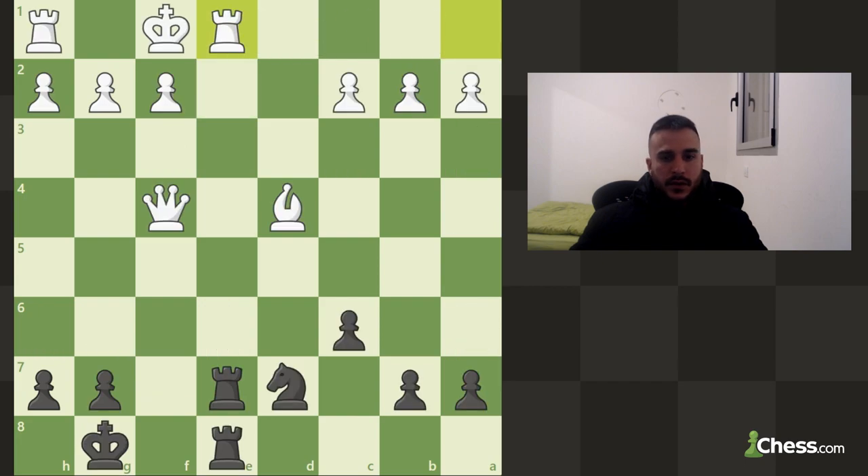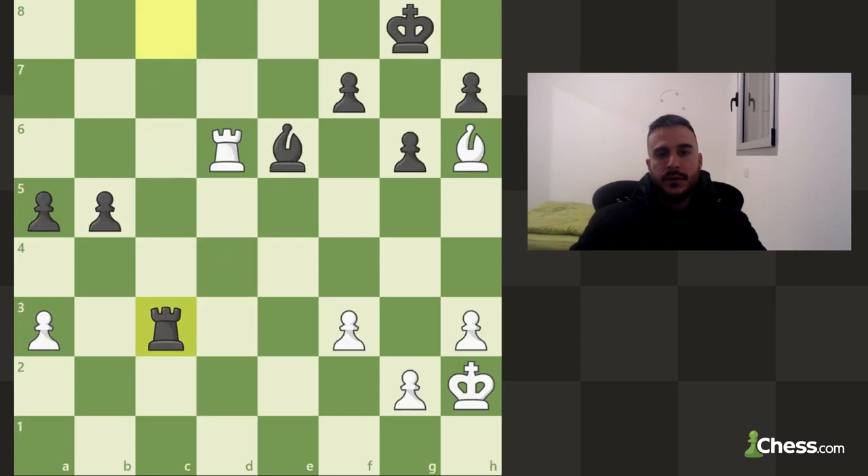Now a similar idea — this rook is basically only defended by the king. Once you defend it twice with your double rooks, you are going to take with a checkmate. The king cannot escape from this file because your rooks are also covering up those files, so we can go for this checkmate immediately.